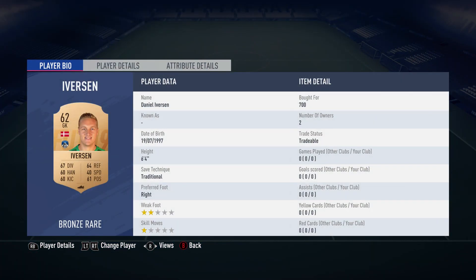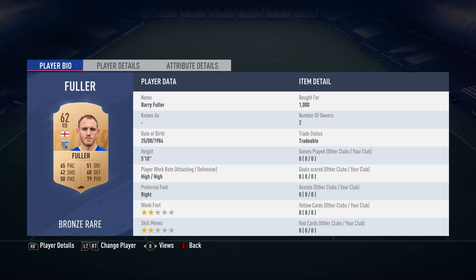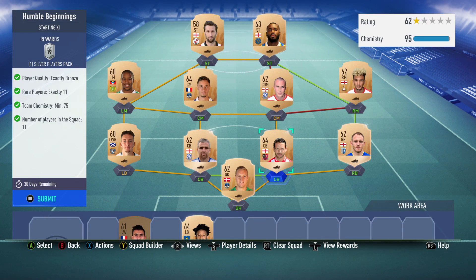Let me tell you the team I'm using. In goal we've got Daniel Iverson, bought for 700 — plays for Oldham Athletic in the English 4th Division and is Danish. At right back we've got Barry Fuller, bought for 1,000 — he's the most expensive. Plays for Gillingham in the English 3rd Division and is English.